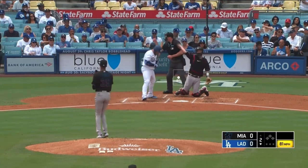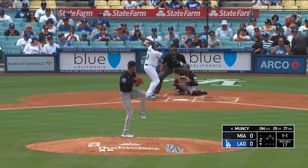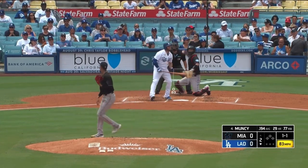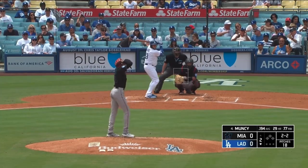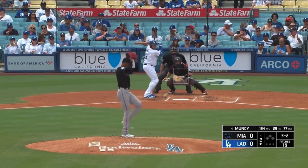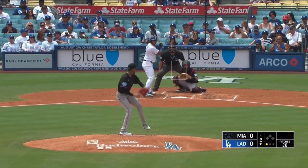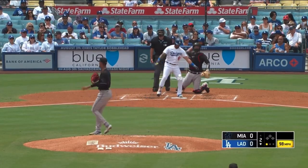Max Muncy. Can't lay off this back foot breaker. Here's his 2-2 pitch. Got him with a high fastball. Strike one on Perez, who was 6-8. Really skinny.